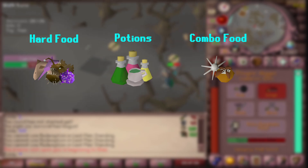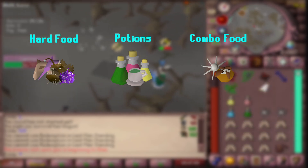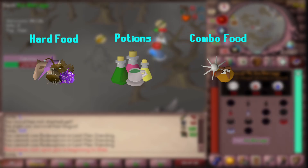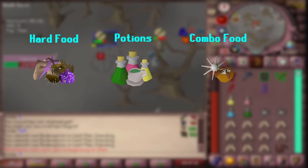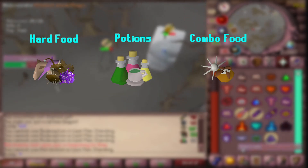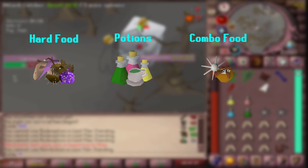Combo foods are a food that you can eat immediately after eating a hard food or drinking a potion. The most popular, and really the only examples of combo food in the game, are caramblons and chocolate bombs from the gnome restaurant. Other food from the gnome restaurant works as well, but chocolate bomb is kind of the best.